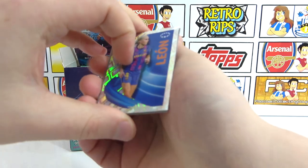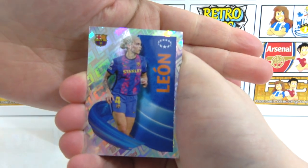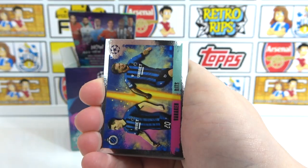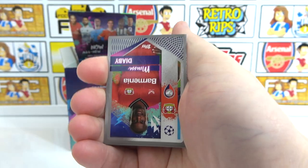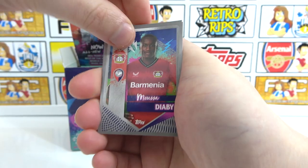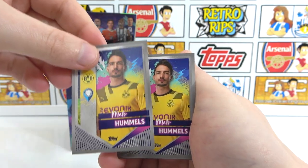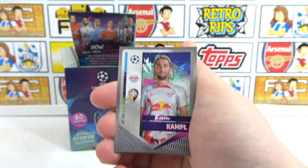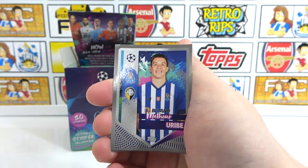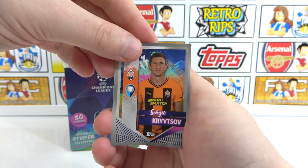Next pack — we haven't had a double back-to-back in a while. Don't say it out loud! We've got Leon for the Women's Champions League, and then a duo of Vanaken and Ritz. Then the base: a Diaby, Laporte, Hummels — you had to say it, didn't you — double Hummels! And then a Campbell, a Raby, a Koeman, and a Kristoff.